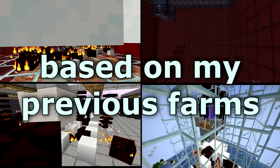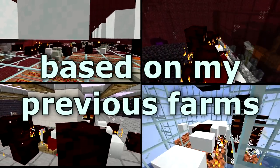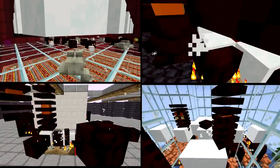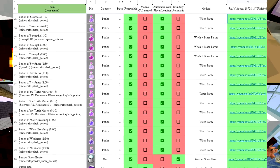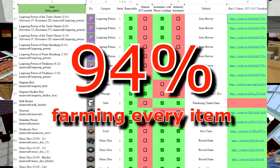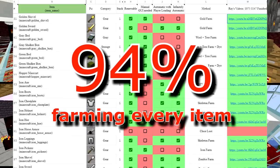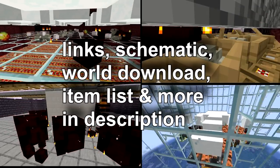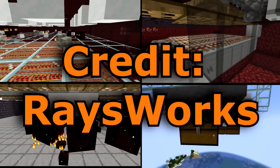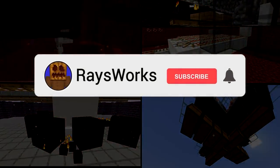Hello there, Ray here! And these are 4 new automatic farms to get tons of frog lights, from easy to super efficient. These are part of my 37 new farms and machines for 1.19, and a part of my farm everything series where I'm over 94% of the way to farming every item in the game of Minecraft. You can check that all out in the description after the video. Now I will show you the tricks which make this farm possible while doing the tutorial build.